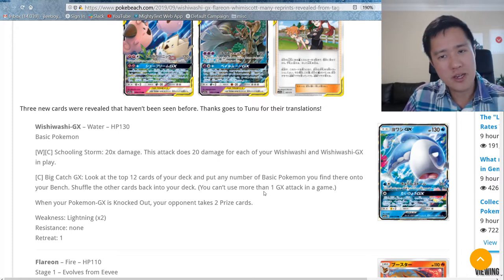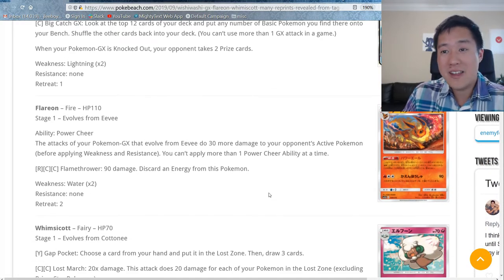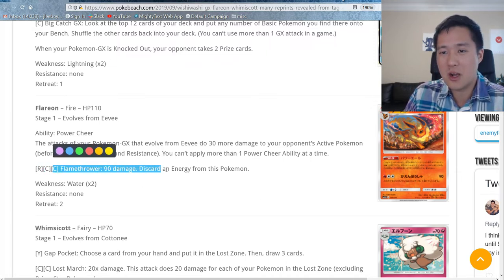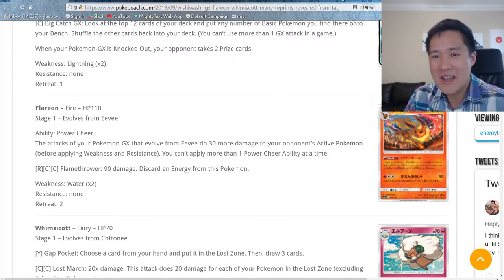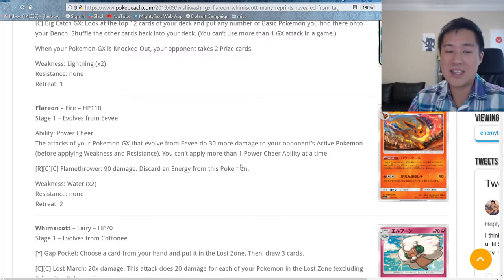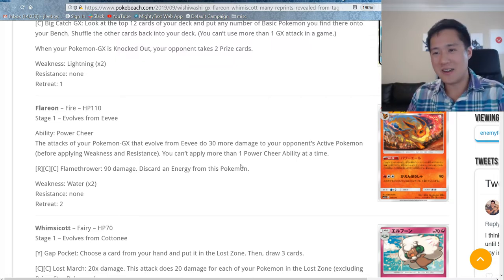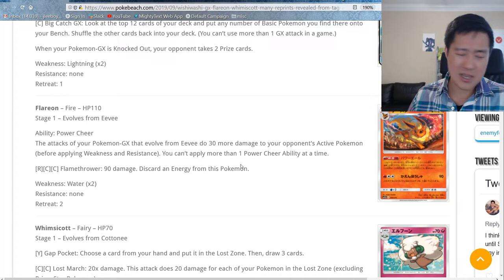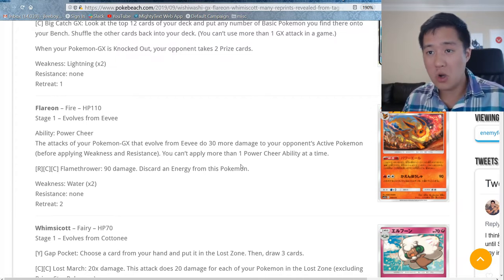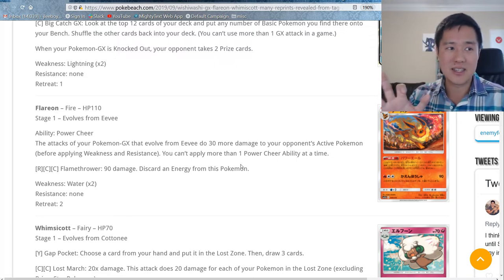Ideally you'd design your deck so you don't need to use Big Catch GX and can keep your GX attack for something else to win the match. Next is Flareon — very interesting. Flamethrower costs one Red and two Colorless for 90 damage with an energy discard, a typical fire attack. The ability is unique: attacks from your Pokemon GX that evolve from Eevee do 30 more damage, similar to Altaria or Diancie buffing specific types.